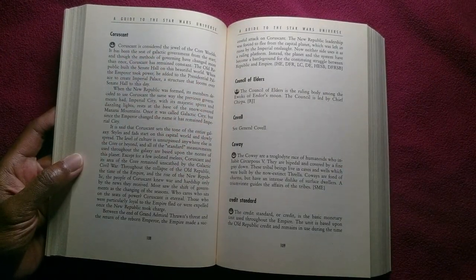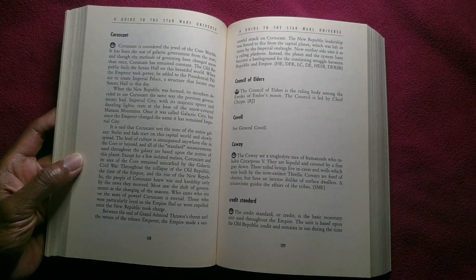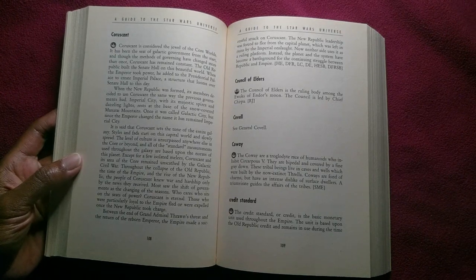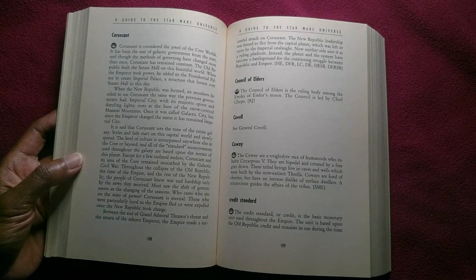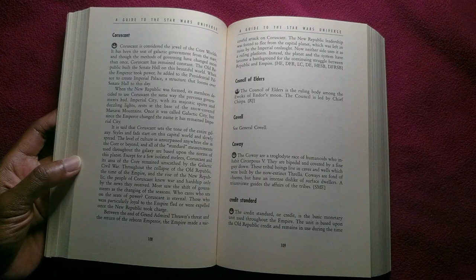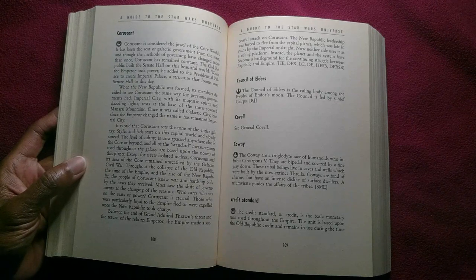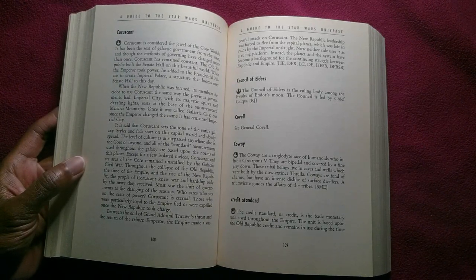Coruscant is considered the jewel of the Core Worlds. It has been the seat of galactic government from the start, and though the methods of governing have changed more than once, Coruscant has remained constant. The Old Republic built the Senate Hall on this beautiful world. When the Emperor took power, he added to the presidential palace to create Imperial Palace, a structure that looms over Senate Hall to this day.